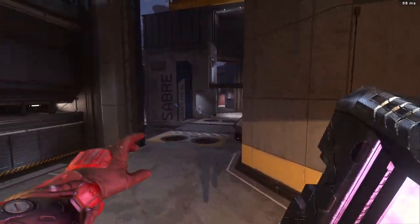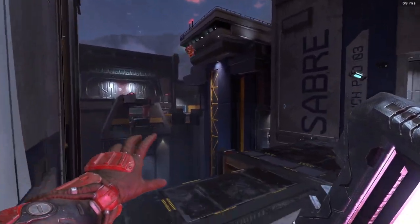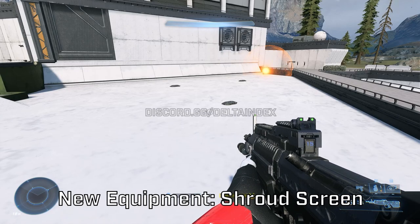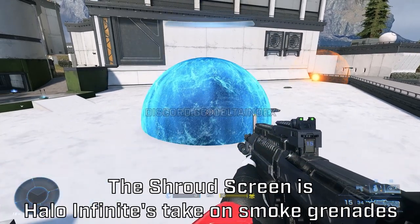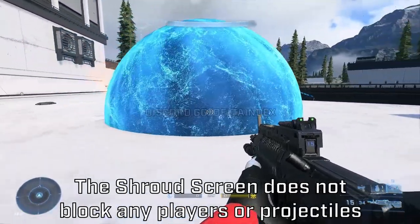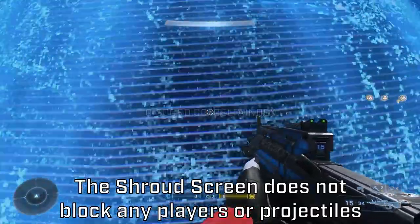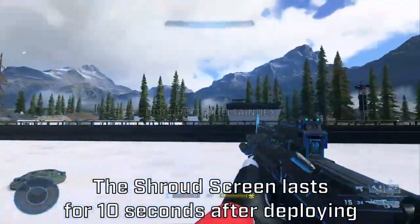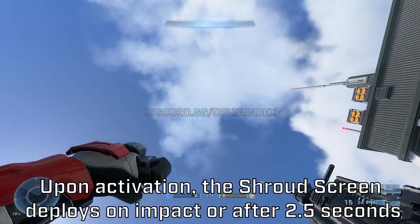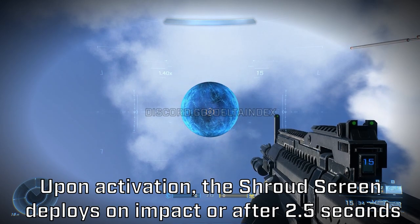Shout out to Delta Index for leaking all this equipment. The first one we're going to check out is called the Shroud Screen. It's like some kind of smoke grenade — you shoot it and it makes a hologram smoke thing in the form of a bubble, and it can be shot through whether you're inside or outside.